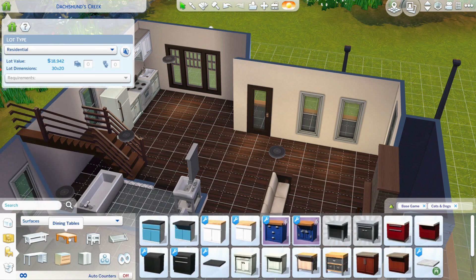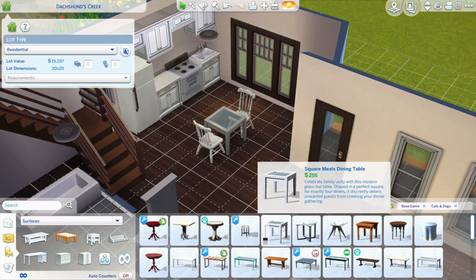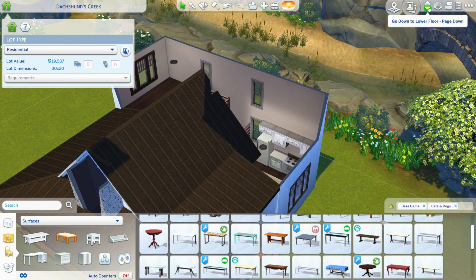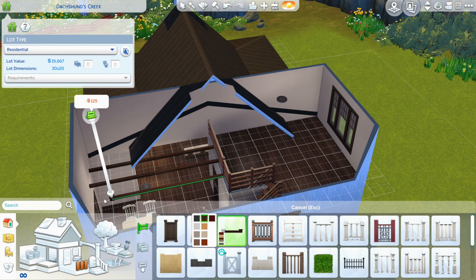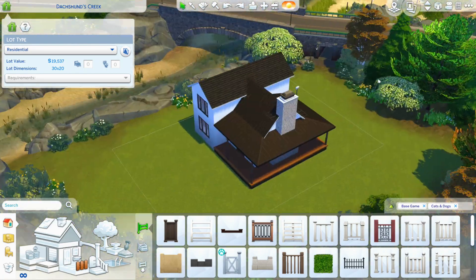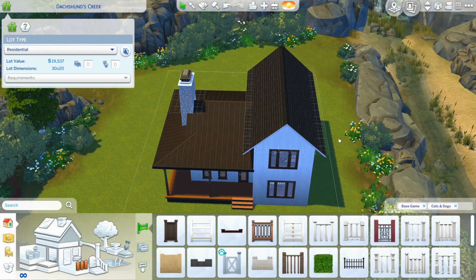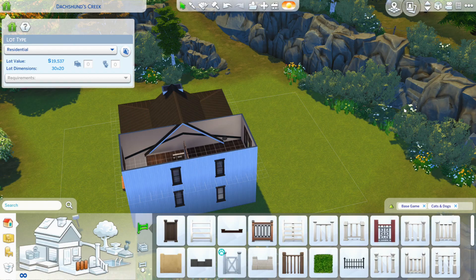I really wanted to make a nice starter home but reality hit me — everything in game, just like in real life, is really expensive. I also found out the hard way that a lot of base game items are really ugly compared to what items look like now. They look kind of play-doughy. The style has clearly evolved and those base game items just look like they don't belong unless they're from a more recent update.